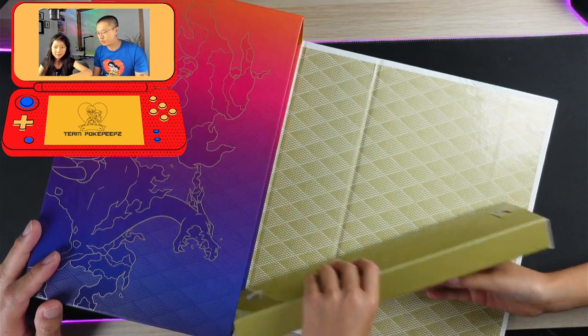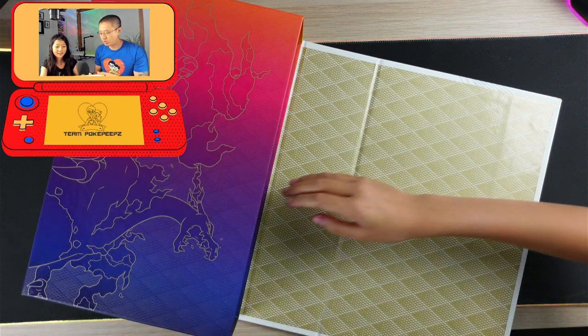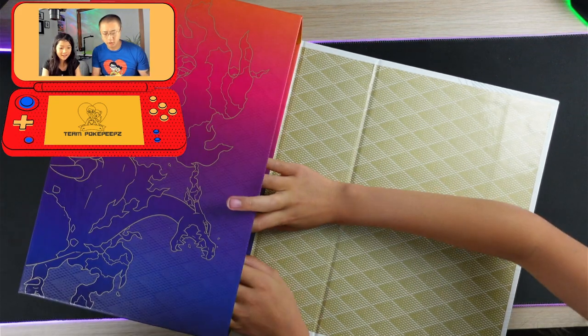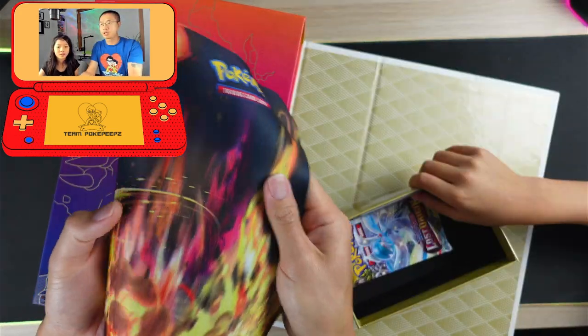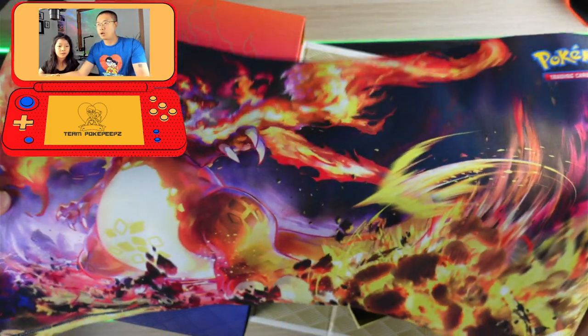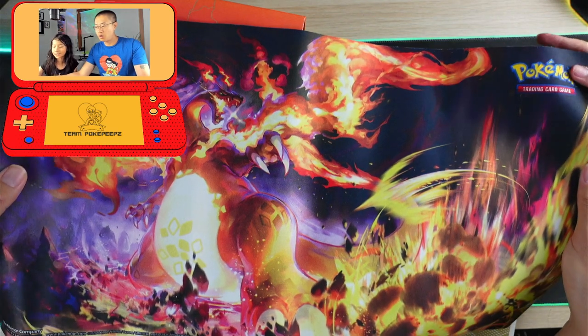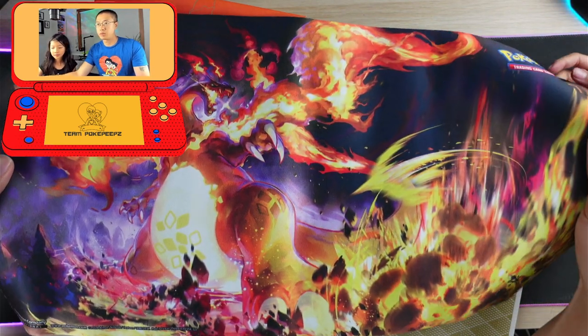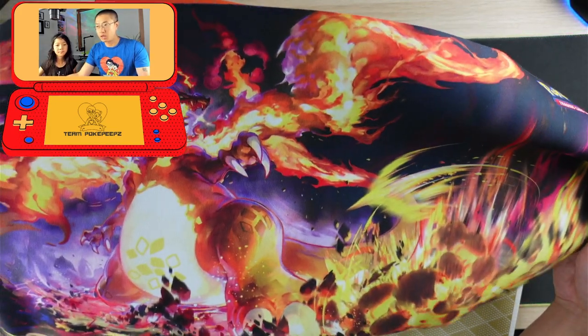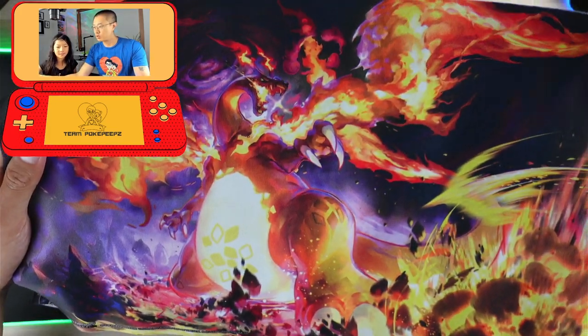It's a professional play mat — it's like the size of a mousepad. Whoa, this packaging is awesome! Shall we crack it open so we can have a look? Sure, you crack it open and I'm going to show everyone else the rest. That is a cool art design — check that out, it's crazy.